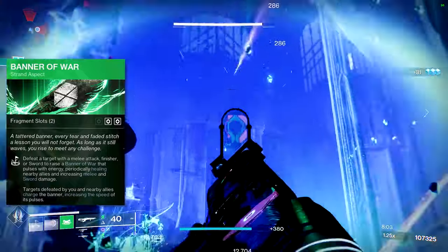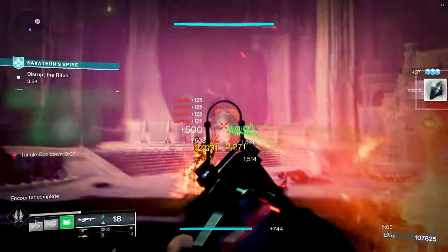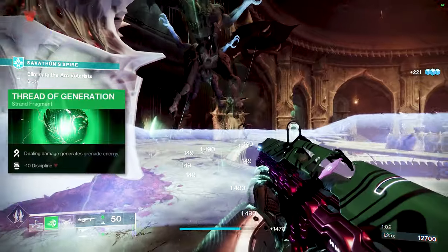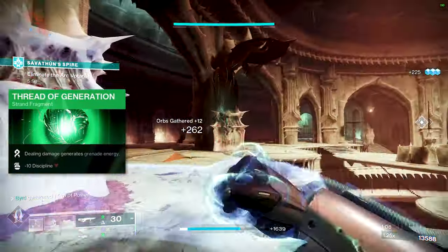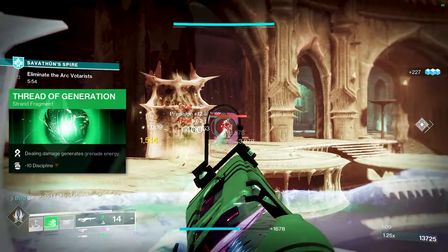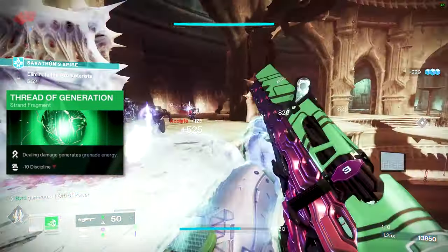For our fragments, we're going to be using Thread of Generation — this is an absolute must. Dealing damage generates grenade energy; any damage at all will get you grenade energy, so you'll get plenty of Shackles to turn into Woven Mail for yourself.